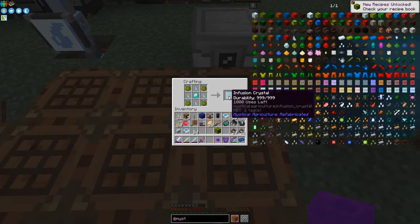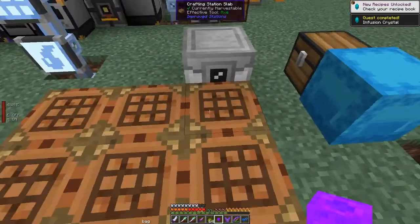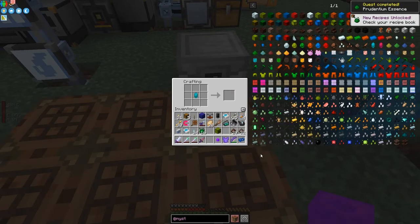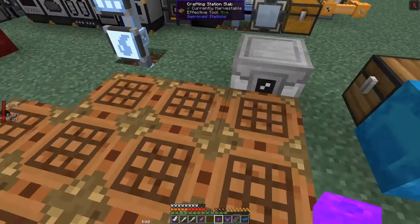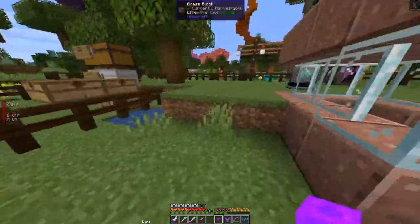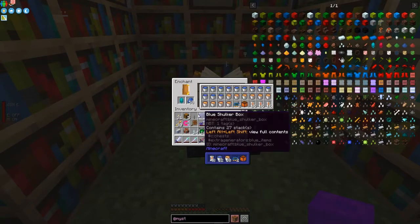Now the next important thing is the infusion crystal. What it does is give you the next level up. You put it in the middle, make a cross of essence, and you get the next level up. It usually takes damage - you can see its durability going down - though this particular one doesn't show a durability bar. Let me check if we can enchant it. No, it's not enchantable.